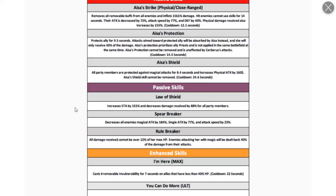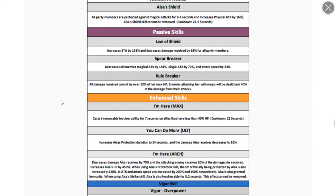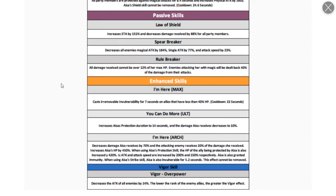First passive increases stamina — which is essentially HP. That's supposed to decrease damage received for all party members. Second passive decreases all enemies' magic attack, single attack, inner attack speed. Third passive: all damage received cannot exceed 12% of her HP, so she can't be one-shotted. Enemies attacking her with magic will get damage dealt back to them — that's actually really nice.